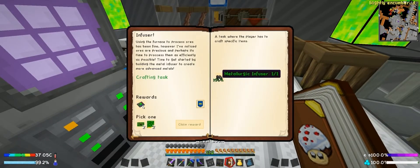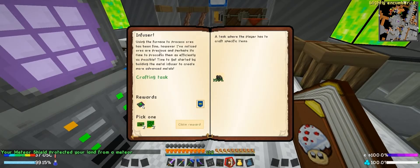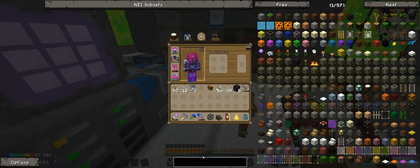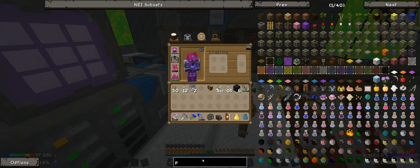Let's go ahead and turn that in. We'll pick the Advanced PCB here, because obviously that's the best choice. You need four Printed Circuit Boards to make one Advanced PCB, so I don't know why you would pick that other option. It doesn't make any sense, unless I'm missing something.